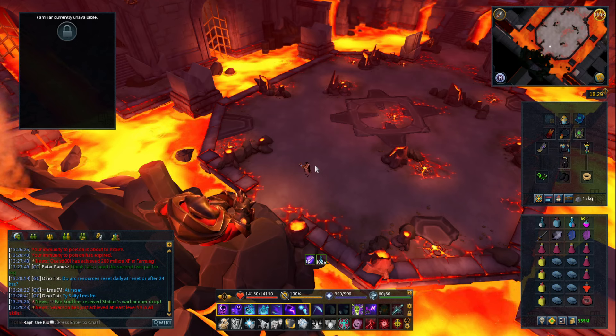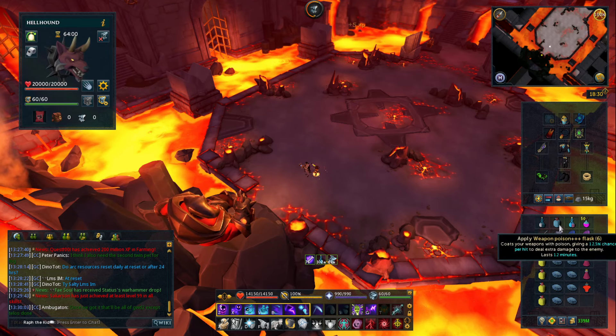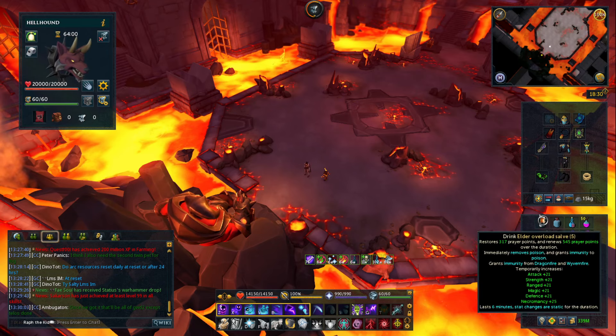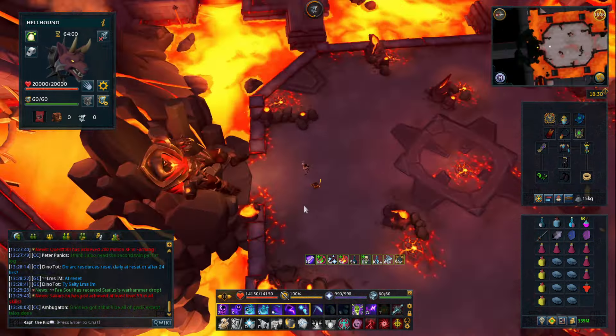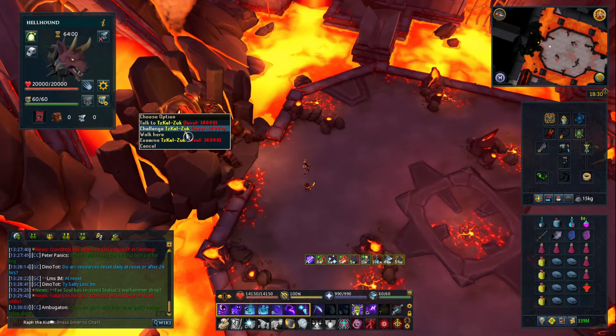So what we're going to do today is think about how we can plan our movements in order to make less drastic movements and still keep everything where we want to keep it. This is going to be most important for Zuk because this is one of the only PVM challenges where you actually need to lure enemies to a certain area, but limiting your movement to only necessary movements is something you want to do anyway. So we're going to summon a hellhound, pot up, and get into a kill. I'll put on penance just because I don't want to worry about prayer. I'm just going to do the first couple of waves so I can go over what I'm thinking about.